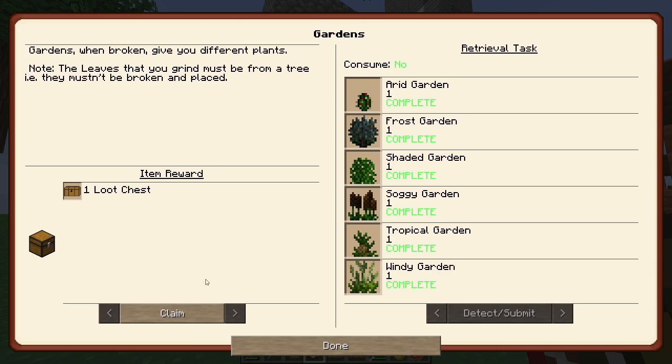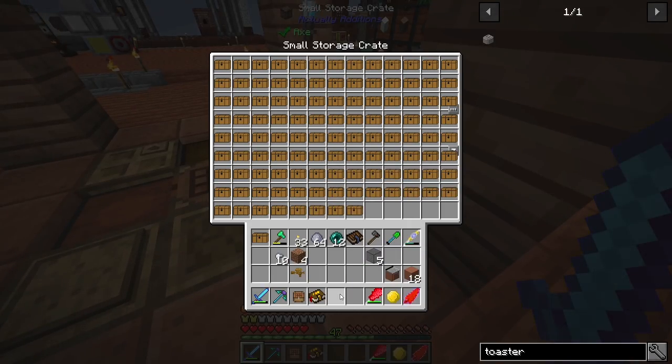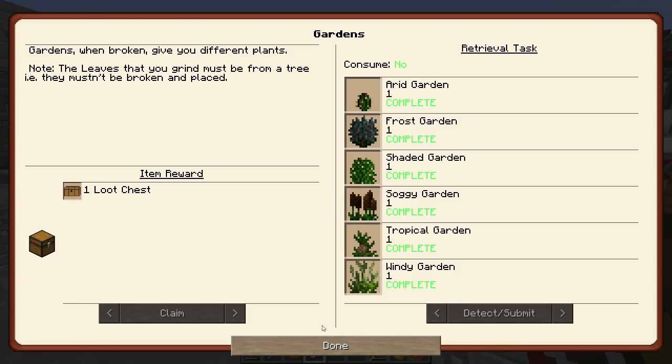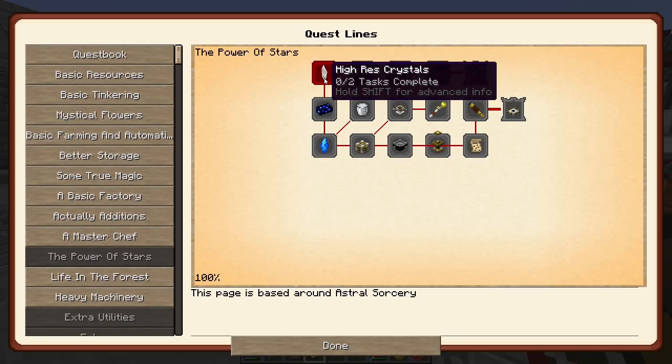Let's just claim all of this so everything is green. Yeah, that wasn't a hard quest line. Probably gonna take a little look at how we're gonna do the Power of Stars.